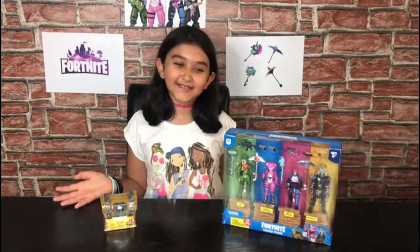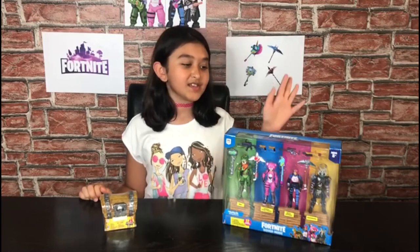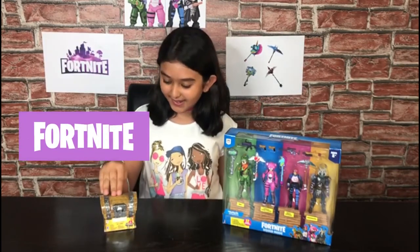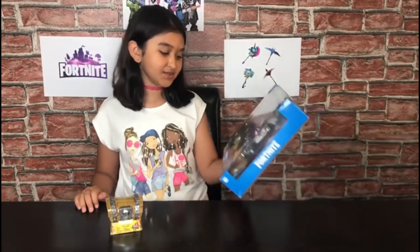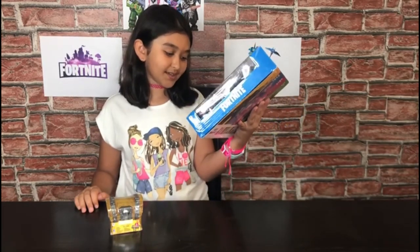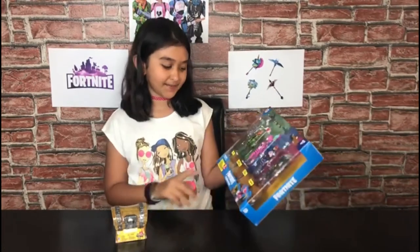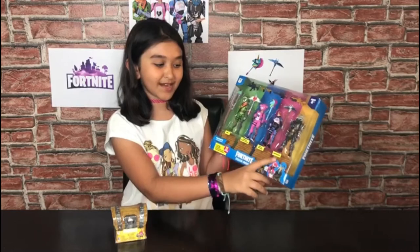Hi guys! Welcome back to Play Days Middle East. My name is Natalie and today I'm going to be unboxing these Fortnite characters and this Fortnite loot chest. This box is the squad mode. It includes four figures, five weapons, four harvesting tools, and four building materials. The four characters are Rex, Cuddle Team Leader, Bright Bomber, and Ragnarok.